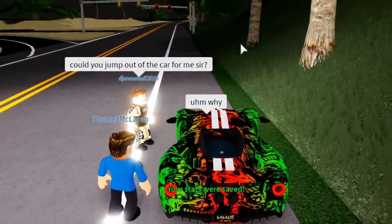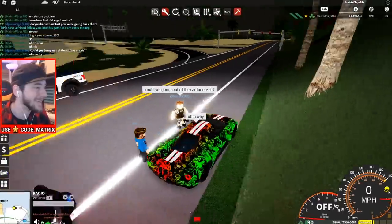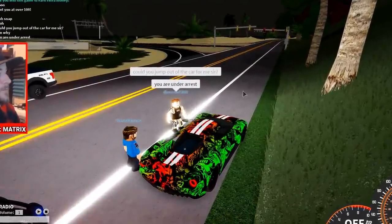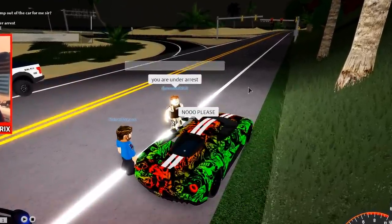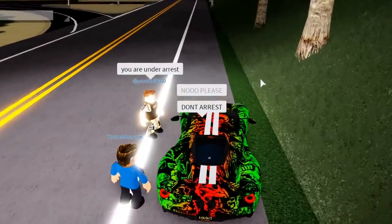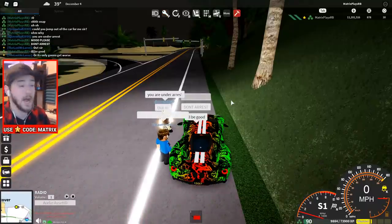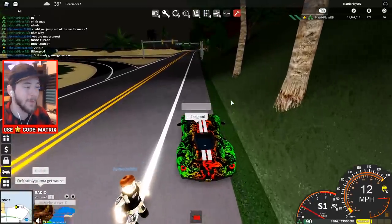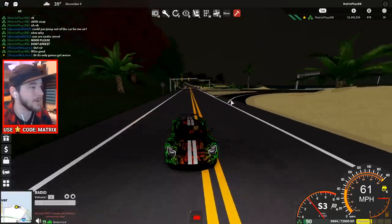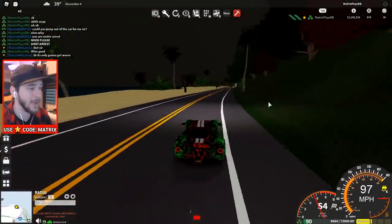Can you jump out of the car for me sir? Why? Oh god, wait — is he gonna arrest me? I can't get arrested, there's no way. You are under arrest. No please, please don't arrest me, I'll be good. He says: out sir. No no no — I can't get arrested. I know I shouldn't do this and I'm not being a good example right now, but I can't do this. I gotta get out of here. They're hopping back in their cars — this is not good.